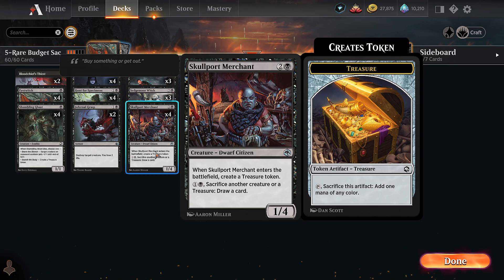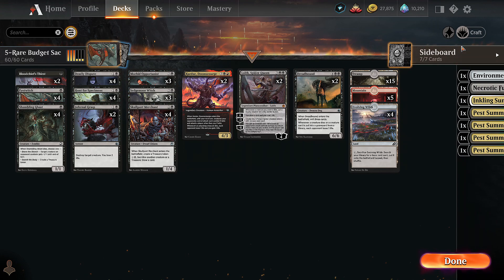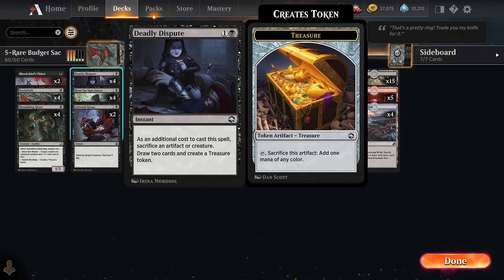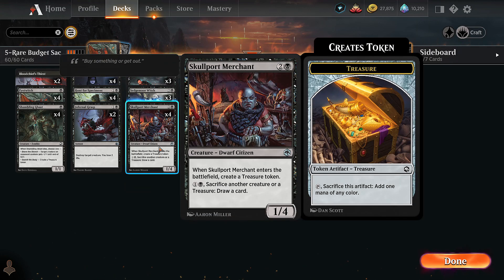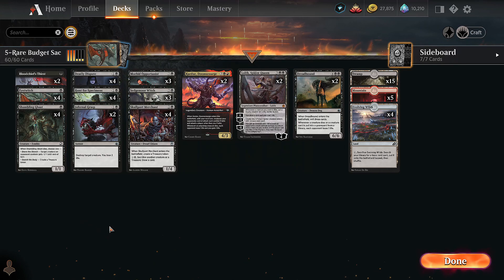We have a sacrifice package that's all common and uncommon. Shambling Ghast when it dies creates a treasure. Eye Twitch when it dies it learns, so you can get a lesson from the sideboard. Deadly Dispute can sacrifice creatures or artifacts - it can sacrifice treasure tokens to draw two and produces a treasure token. Skullport Merchant can also sacrifice creatures to draw cards.